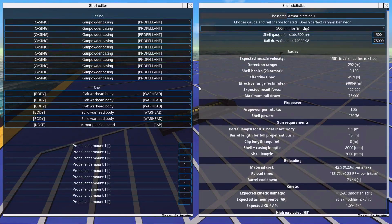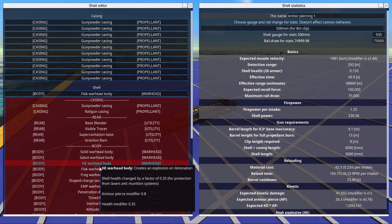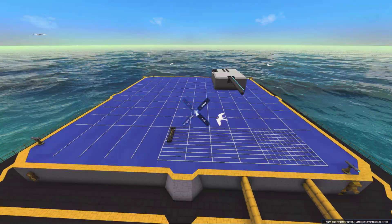Basically what you need is backwards staggered ERA — flat side against the outer hull of the armor. This works fine in most situations because I don't think a lot of people are going to have armor-piercing flak. There is of course armor-piercing frag — we need to test this out.